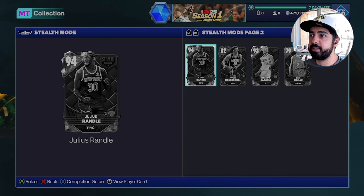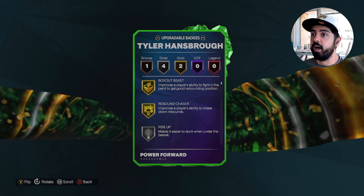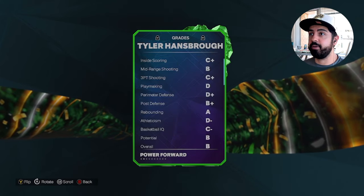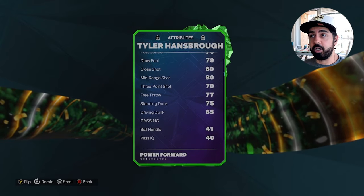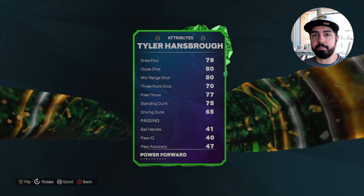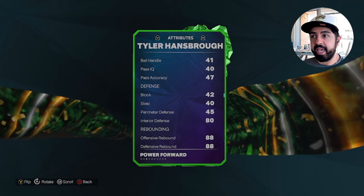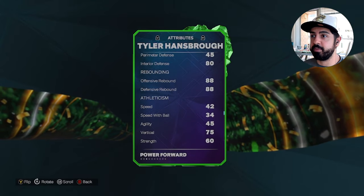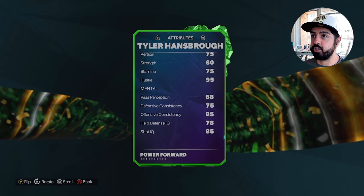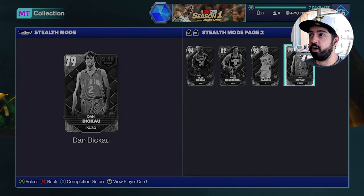Next up is Psycho T, Tyler Hansbrough — he's going to be really good at snagging rebounds at the power forward position while also having a 73 three-pointer, a jump shot that's usually been easy to green in previous MyTeam modes. He has 80 interior defense and 88s in rebounding, but 42 speed is really not great. This is not a card you want in salary cap — he'll get cooked defensively — but for breakout and offline modes he's a really fun card.